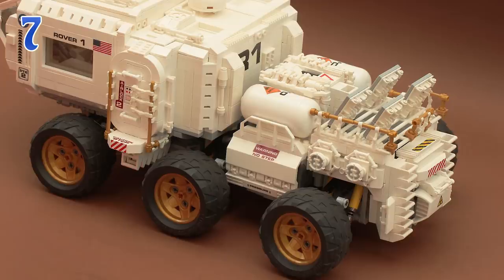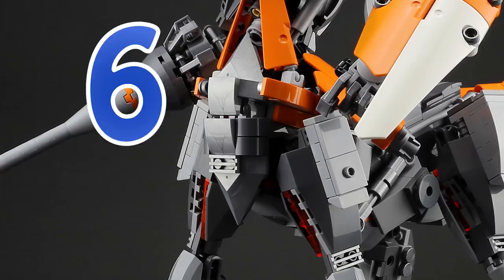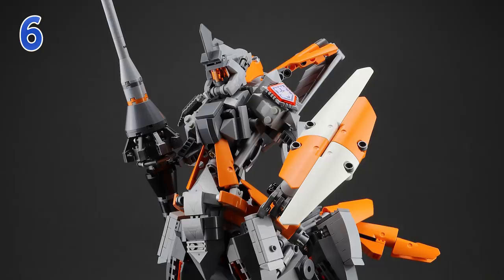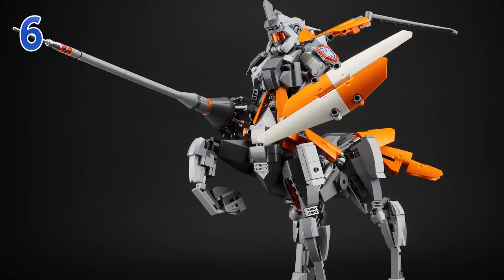Moving up to number six, we have our mech of the week from Lego7 — the builder that we love to feature every time we can. This is the Centaur Knight Mech. What's unique: it has four legs, corresponds with a medieval theme, and I see some Halo vibes, especially with that awesome-looking helmet. The thing is holding a lance and what seems to be a shield, and it's very posable as many of Lego7's builds are.